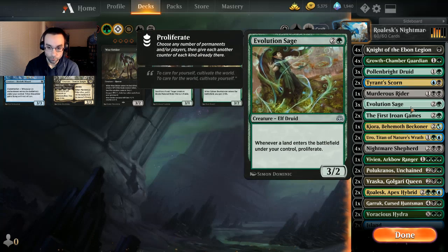We're running just three Evolution Sage — a 3/2 for three — and whenever a land enters the battlefield under your control, you proliferate. On paper it synergizes really well and in most cases it does, but we're not all-in on a 3/2 for three so that's why just the three-of. I'm trying to vary our strategy to have as many options as possible to get counters on things.